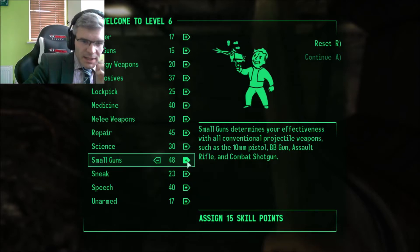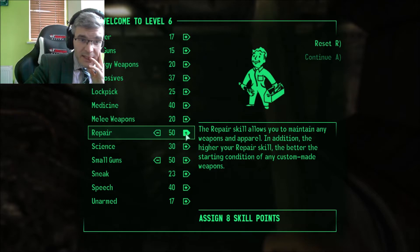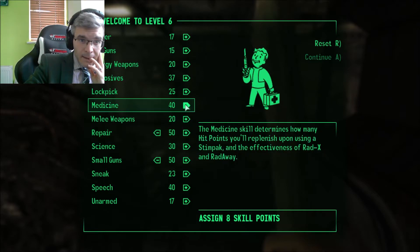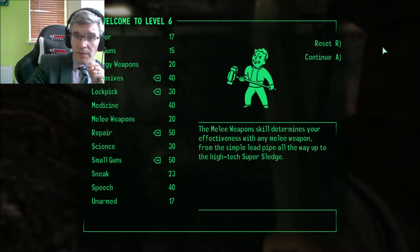I want to get small guns to 50, repair to 50, explosives to 40. I really need to start putting in points into lockpick and science. Let's do lockpick for now and then we'll have to try and boost both of those up. Continue.